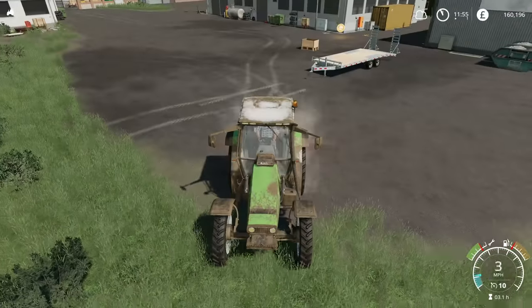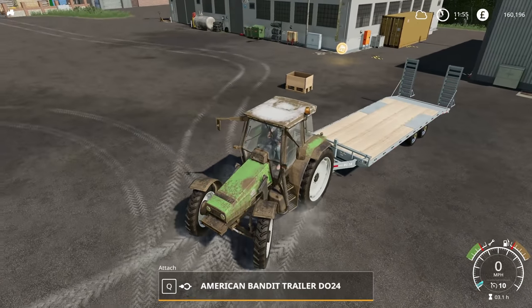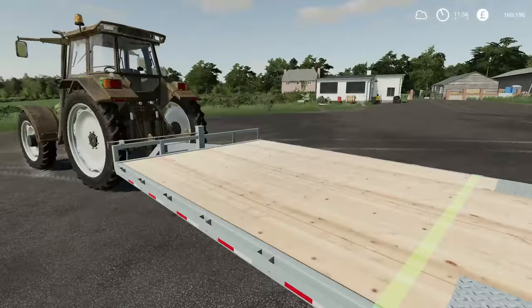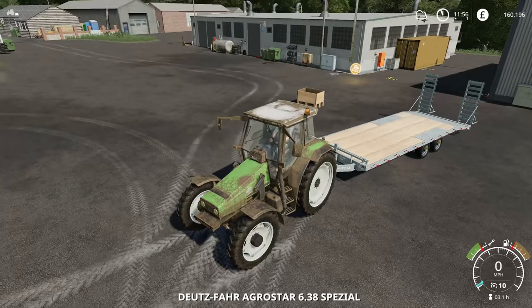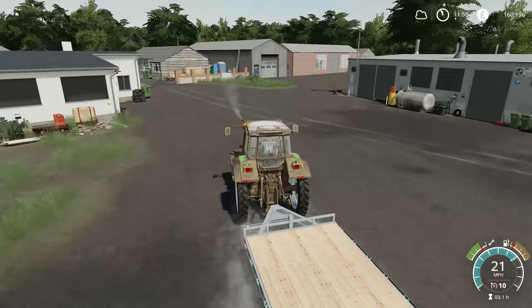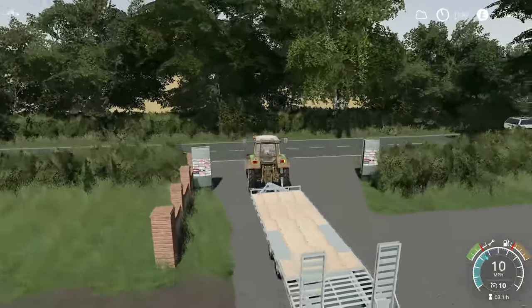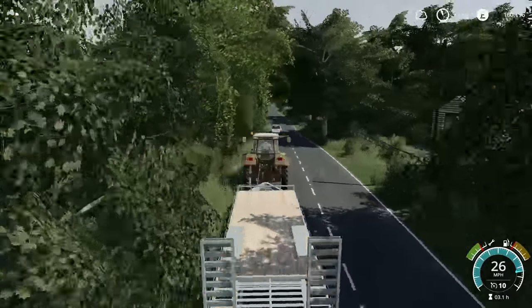Now obviously this is the trailer I've just purchased, and it's not really the appropriate vehicle to be towing with. What I want ideally is a pickup truck or some other vehicle. I have noticed that in the testing page on ModHub they do currently have the Lizard Rumbler van, which is basically a Ford Transit - perfect for towing this trailer. So that would be a really great thing to do. But obviously it's not out just yet, but it should be out fairly soon. Assuming it passes testing, I think it's being published by Giants anyway, because I think it's their mod from FS17.